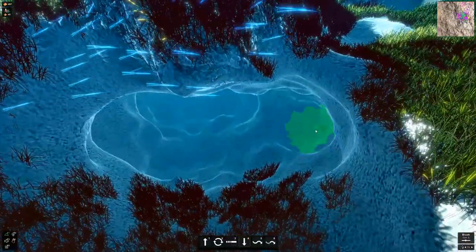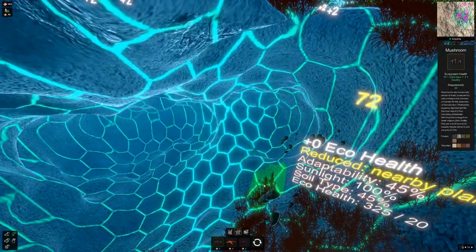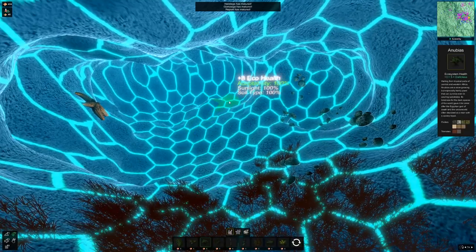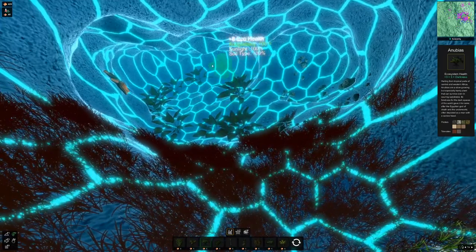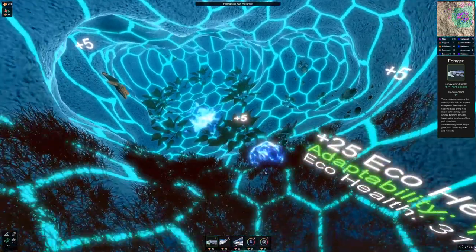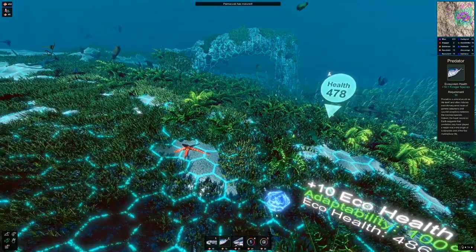We're forming out this cave opening — maybe we can make an apex predator that lives in here, that would be kind of cool. Every cave pretty much has mushrooms in it, right? So we'll stick some down in here, maybe put a starfish over here. We need a plant that can deal with the darkness — this Anubias, I think that's what it's called — we'll put these down in here. Can I put a forager down in here? Maybe something will adapt and live under here.